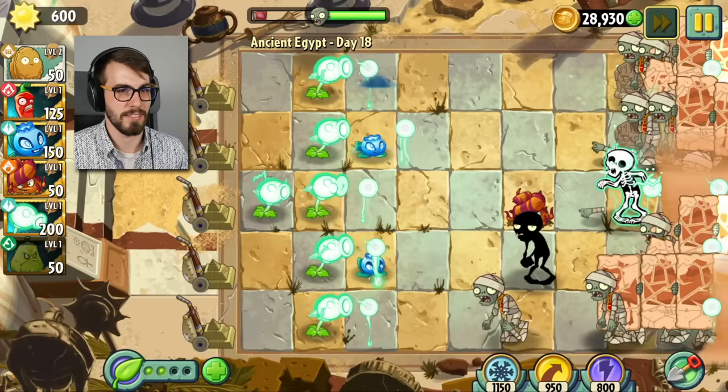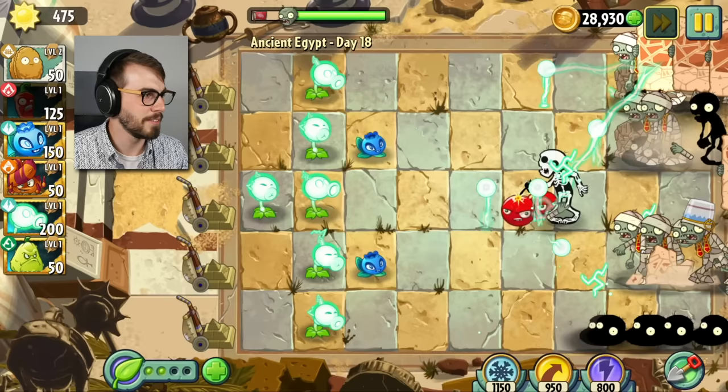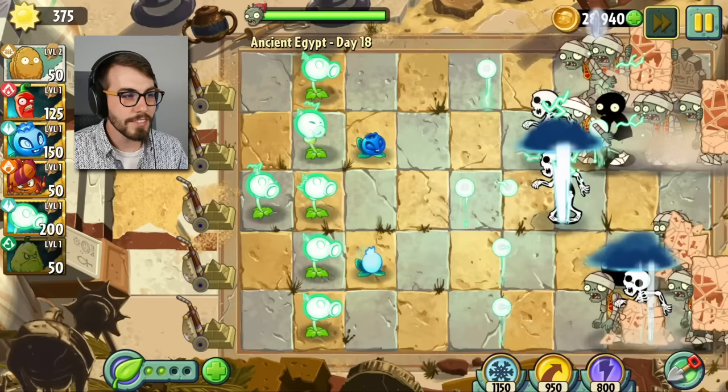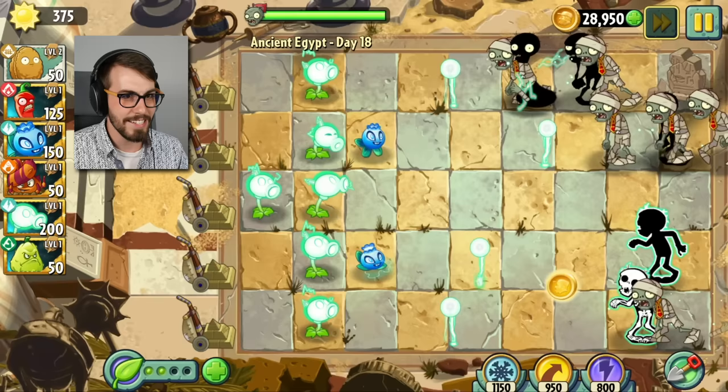It feels like cheating to use these premium plants. It's not that EA cares — EA just wants the money, we all know that. Does the electric peashooter actually have infinite pierce? Because it is absolutely devastating, it is ridiculous. I'm gonna have to do like a no premium plants challenge or something. I really want to check out this circus thing — there are clown zombies, and if you get to the end of it you get a new thing. I love playing a bunch of levels and then getting a reward for it.